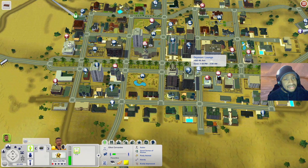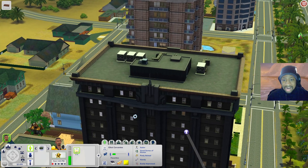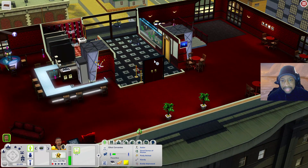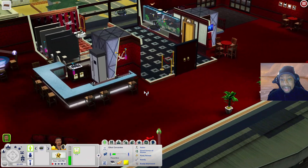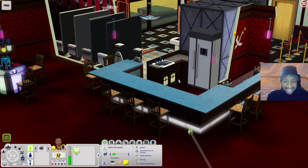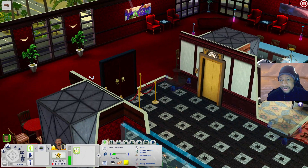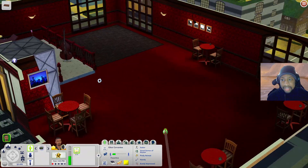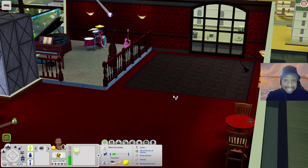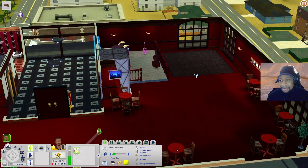Next let's check out the Drymont Lounge. When you come through the elevator you have a roped-off area, so it's kind of exclusive. You have a nice gorgeous bar, a fridge and sink for quick meals, a bowl-blowing station, bathrooms, and places to sit - very red and fancy-looking. There are more tables and what could be a dance floor, plus a live band setup with piano, drums, bass, and guitar, and a nice aquarium object.